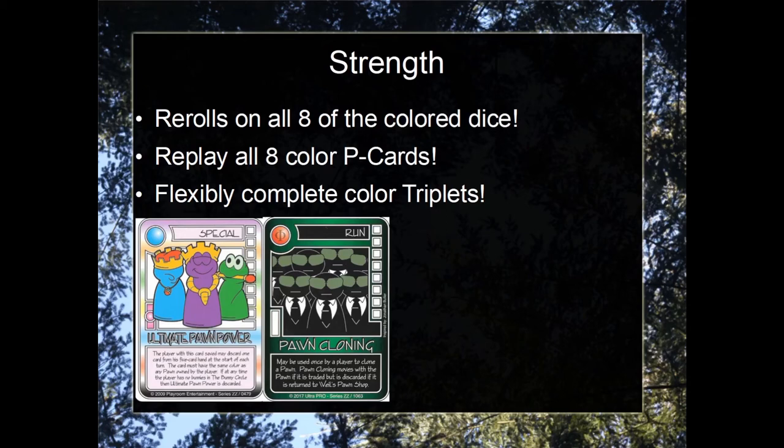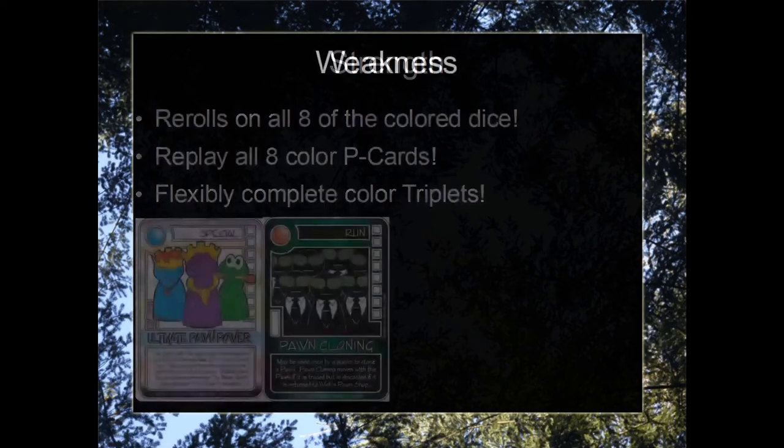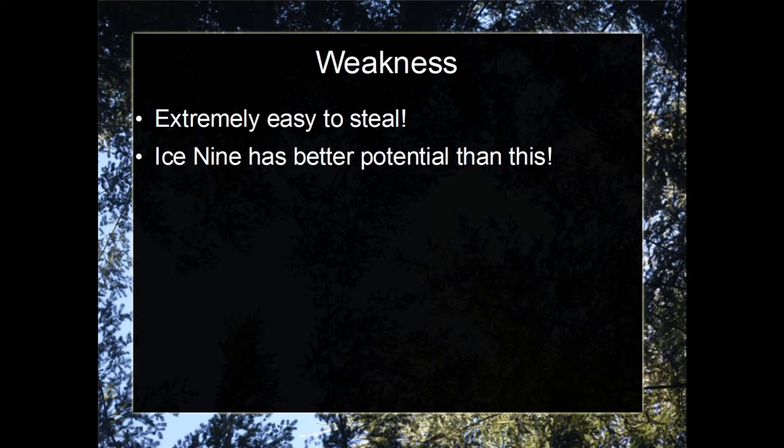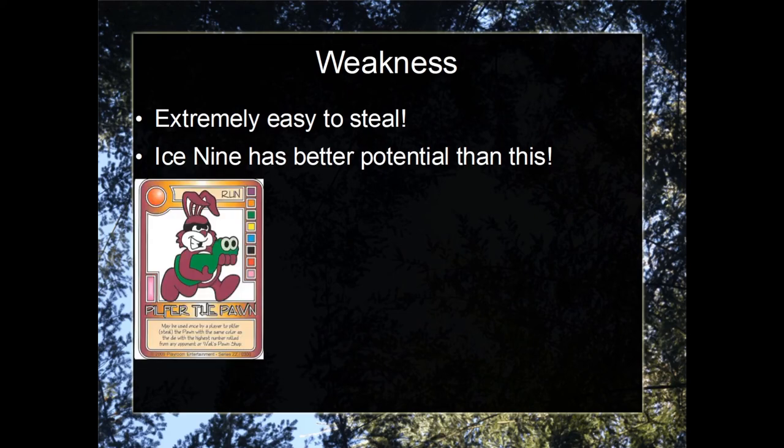Before everyone in the community screams overpowered — Jeff, please nerf this — let's go into some of the weaknesses. Firstly, this pawn is extremely easy to steal, and I'll go into a few different cards that can steal it, including some that do so guaranteed. Secondly, Ice-9 strictly speaking has much more potential than this. Typical Ice-9 combos include Super Supply Surprise and Incredibly Magic Fountain, both of which in the short term are much stronger. Perhaps with this combo you could gain some long-term benefits if it is not stolen — and that is a big if, considering some of the cards we have here.